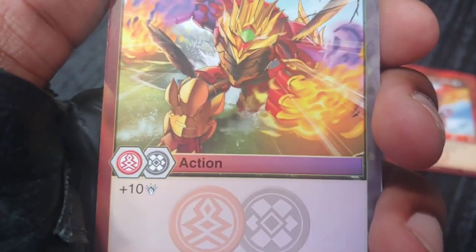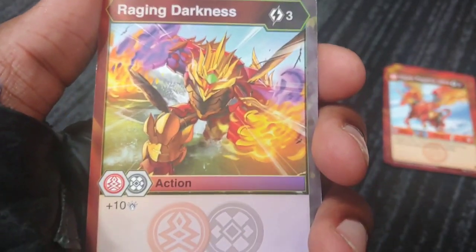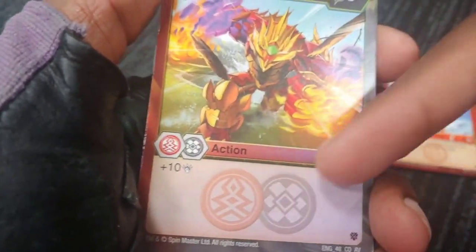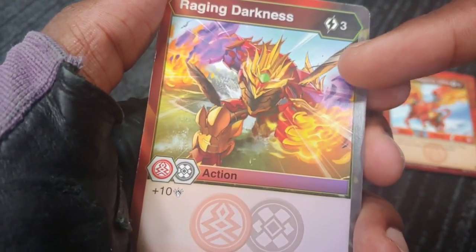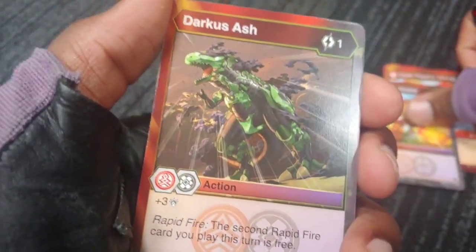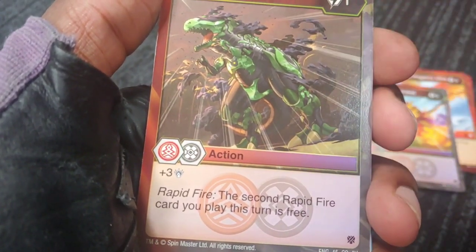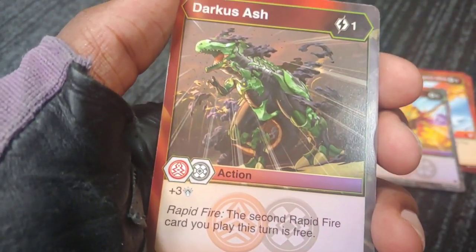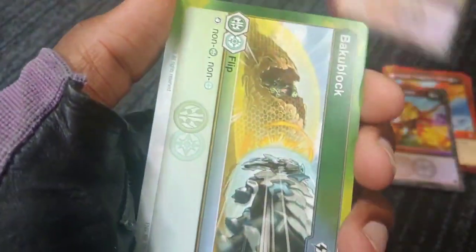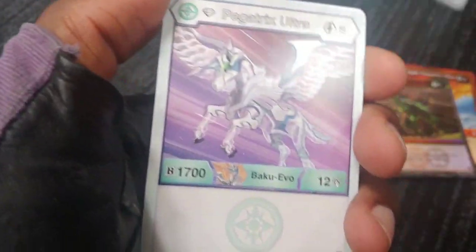Pegatrix looking so awesome. Got a crossover card — Raging Darkness — a Pirates/Darkus dual-attribute card. With this TCG they're implementing dual-attributed cards now, but you have to have both factions in your deck to use it. Raging Darkness is plus 10 damage, three cost — really nice. Darkest Ash, plus three with Rapid Fire — the second card you play in a turn is free, which is going to switch things up big time.